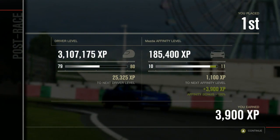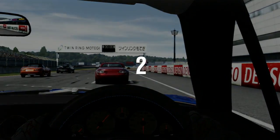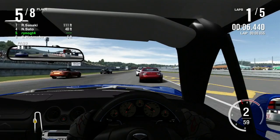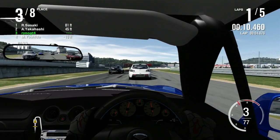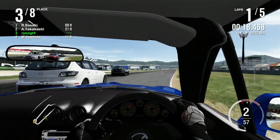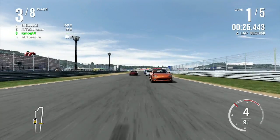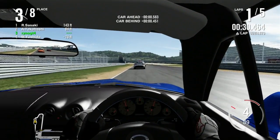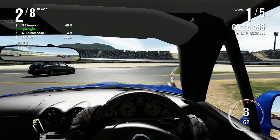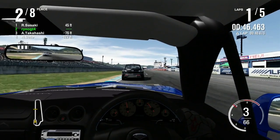Let's pretend any technical weirdness didn't happen — so race four, Motegi. Take two, not because I failed the race but because a bunch of weird stuff went on with iTunes, because iTunes is terrible. This was a much smoother run through the first couple corners that time. Didn't have any argy-bargy between myself, Yoshida, and Sato. Yoshida's in the orange car, Sato's in the red car, and Takahashi is in the white car, now behind me. Nice.